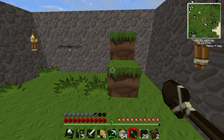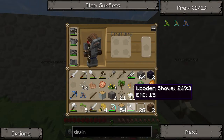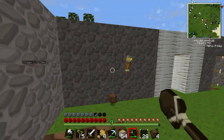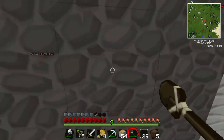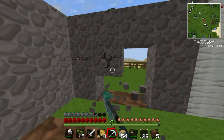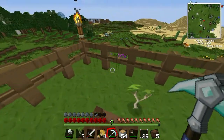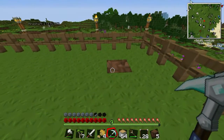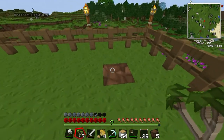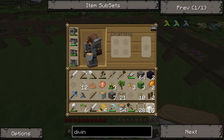These creatures keep dropping weird tools. Like, I killed something during the middle of the night and it dropped a sword. Which — that's kind of cool. That's a spade too — I wonder where I got that.